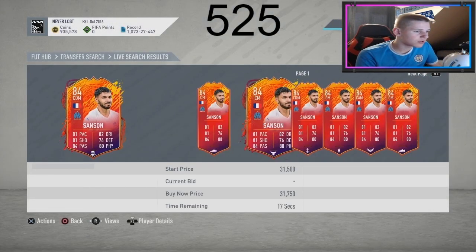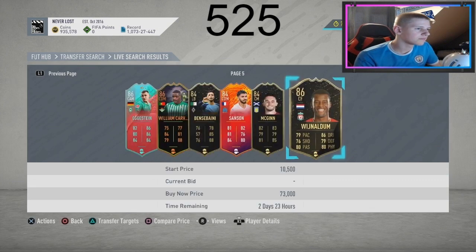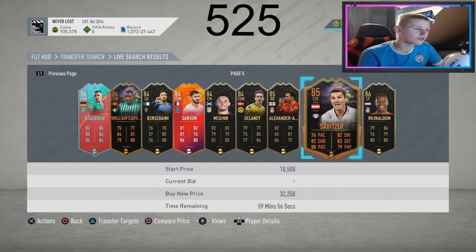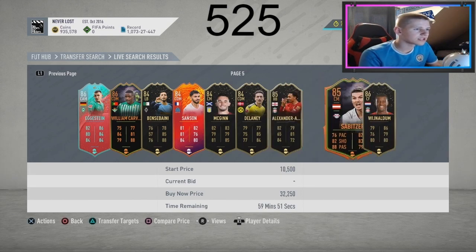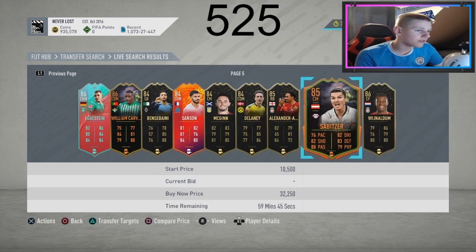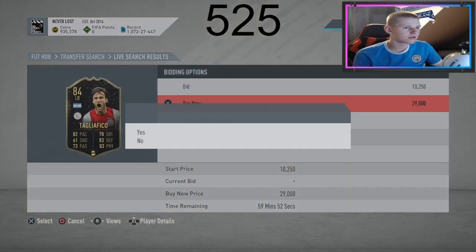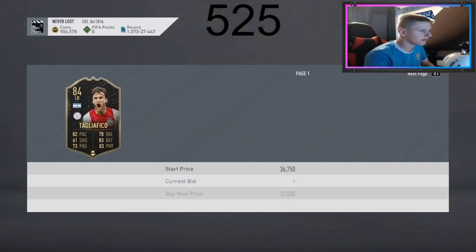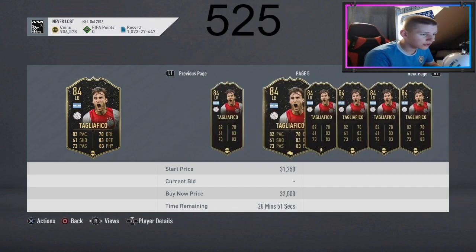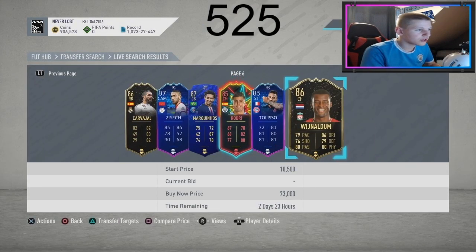Now compare price until new players pop up. You want to see how much they're worth — this is where you need to know the market quite well. Compare price the new players as they pop up. The shadow goes about 5k more than the original price — that's what I look at. So if I see Sabitzer at 35k versus 32k, that might be a good deal. Tag Lafico — that's a good deal, boom, got one.